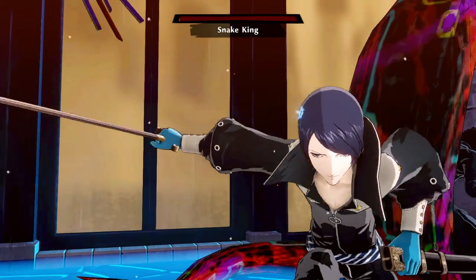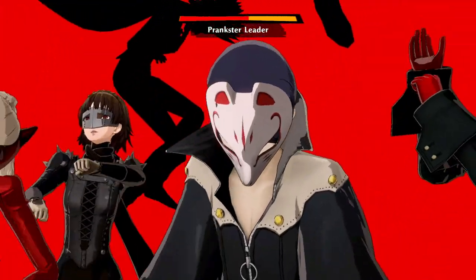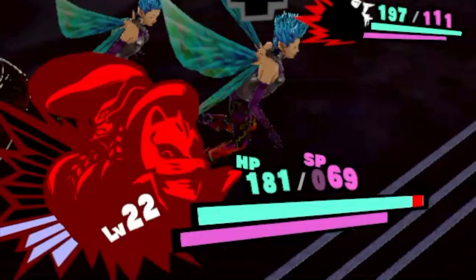Before we can keep sneaking in the easiest way, we need to do two things. The first one is to reach level 24 with Joker and at least level 23 with Han, Makoto, and Yusuke. If you want, you can also use Sophie instead of Yusuke.